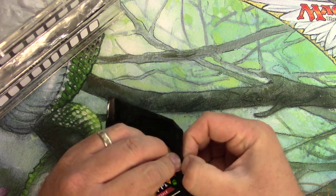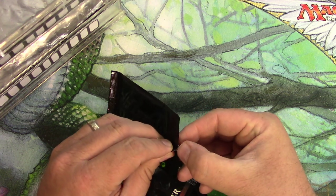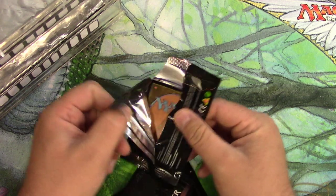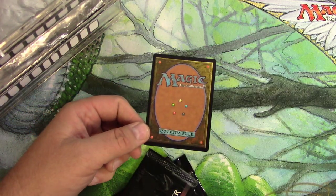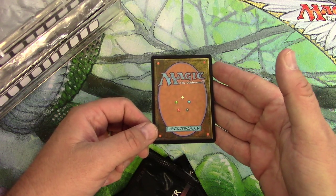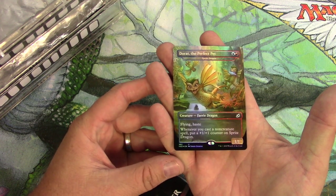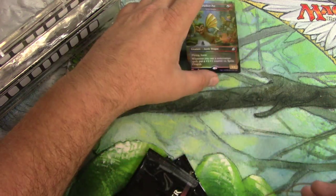Ikoria box topper number one. Let me get it open — there we go. Pretty good chance it's going to be an egg and not a Godzilla. Let's take a look. Yep, Doran, the perfect pet — not a big one. I think I got this the last time I opened box toppers for Ikoria too.